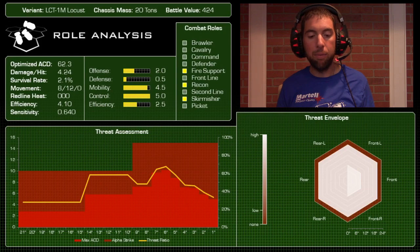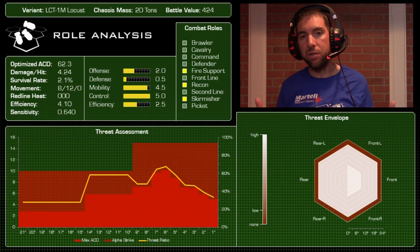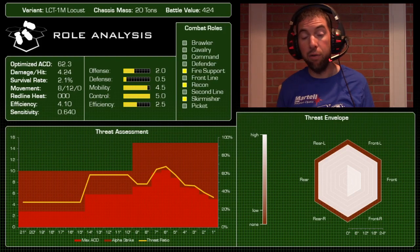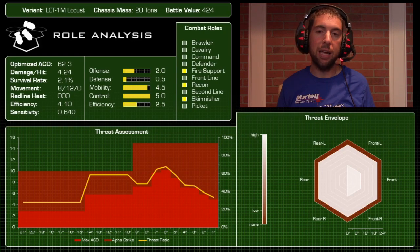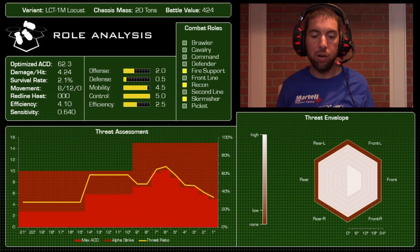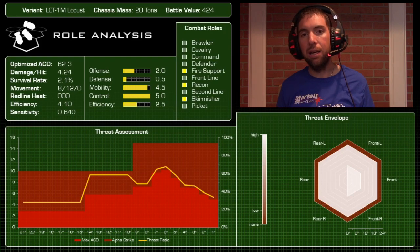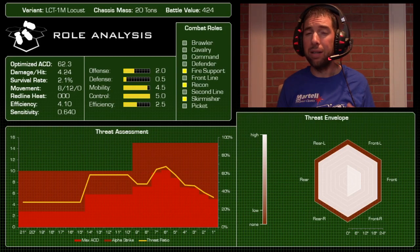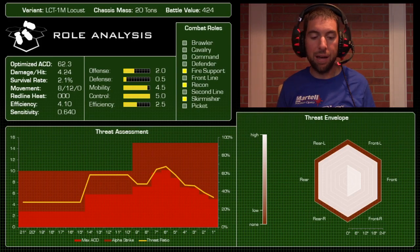On the threat assessment: where does this mech really shine? In the 14 to 10 inch range — that's when your LRMs are at medium range and you see the most bang for buck. You're only looking at a plus-two mod for range, and assuming you're running you're at a plus four. Going after bigger, slower targets at longer range helps, but the jump from medium to long range — plus two to plus four — is severe.